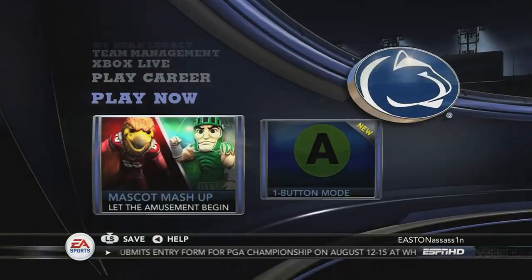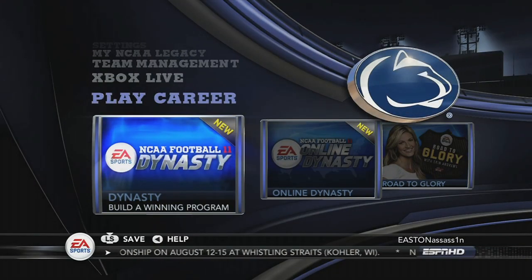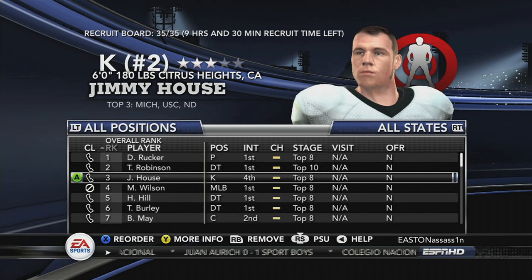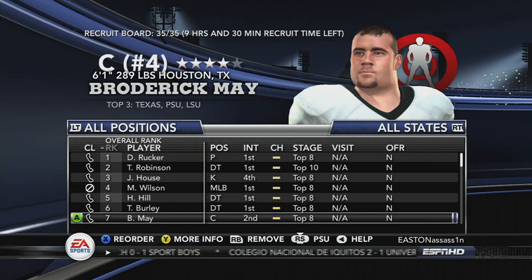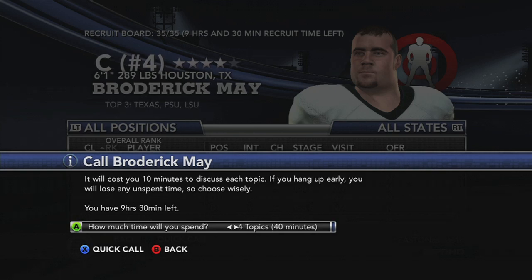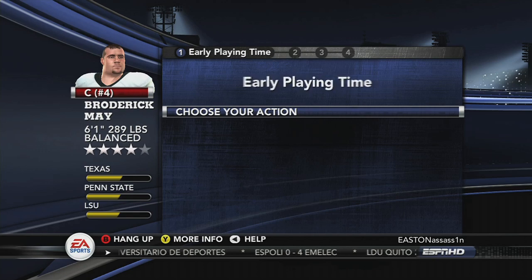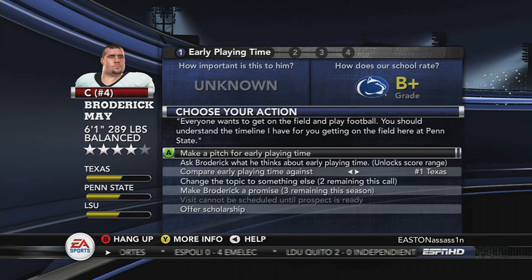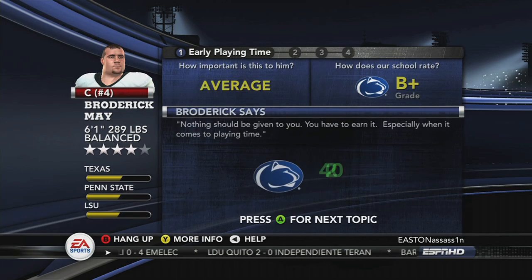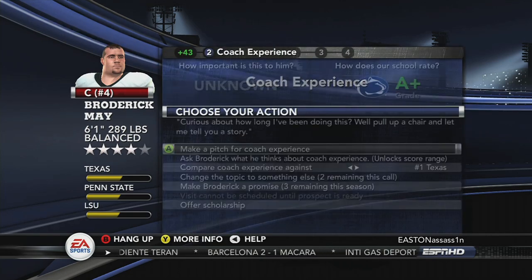Aside from the standard options expected of a sports game, the much improved Dynasty mode is likely where you'll be spending most of your time. Playable both on and offline, the already deep game mode gets even more intricate this year with a bigger focus on personal attention to recruits. This year you actually make phone calls to your prospective players to discuss your plans, the program, and the recruits' future. There are a few limited dialogue options to use, but saying the right thing at the right time can go a long way in convincing a five-star player that your school is the right place for him.